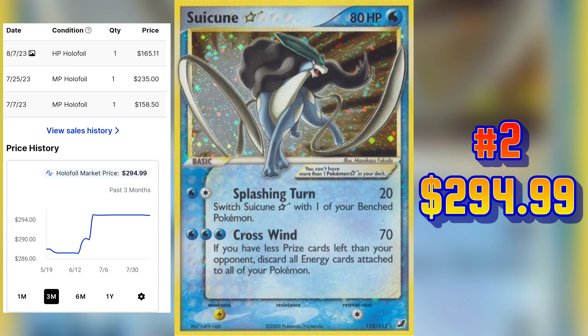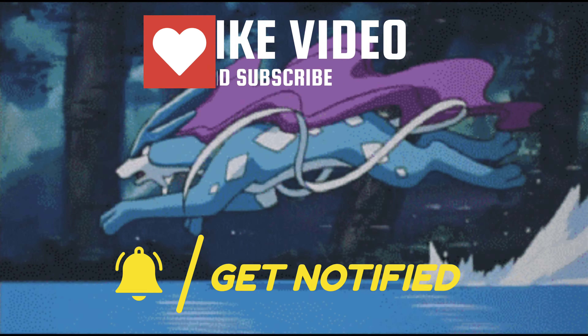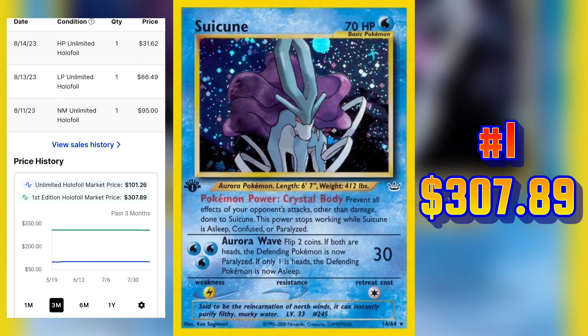Next up in slot number 3 we have this gorgeous Suicune EX from Team Magma vs Team Aqua. The market price on a near mint copy of this card is $226.51. The latest sale of this card on TCG Player was for a moderately played copy and it sold on August 14, 2023 for $50 even.